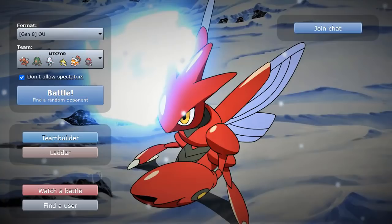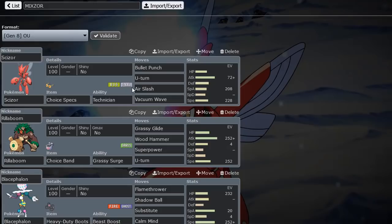Before I show you all the team, I'd like for y'all to leave a comment. Tell me a Pokemon with a pathetic offensive stat that you'd like to see a video with one day, utilizing that stat. Because I was suggested to use Choice Specs Scizor. And here it is.